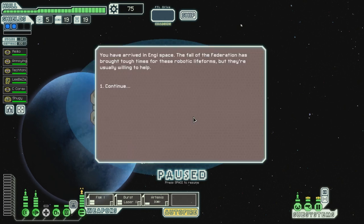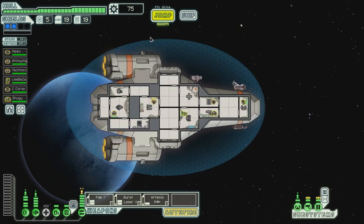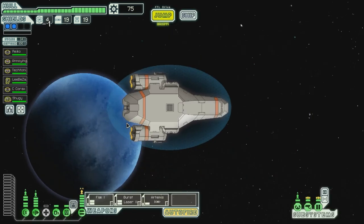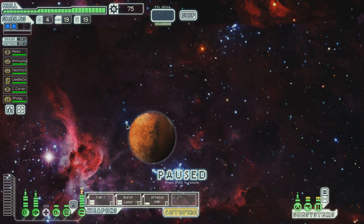You have arrived in NG Space. The fall of the Federation has brought tough times for these robotic lifeforms, but they're usually willing to help. Let's go over here first and then we'll go to the store — we can go around like this to the store and then over here. That's pretty good, so we can get as much scrap as possible.